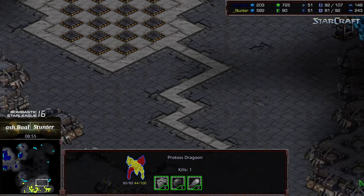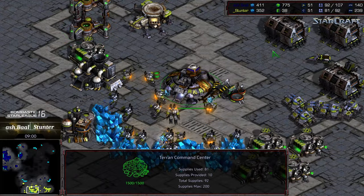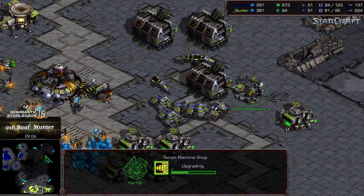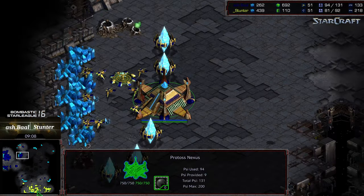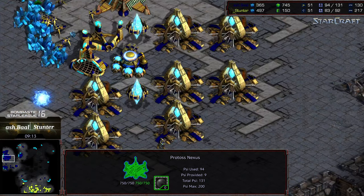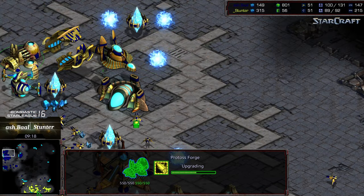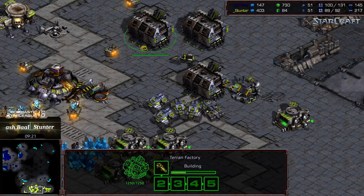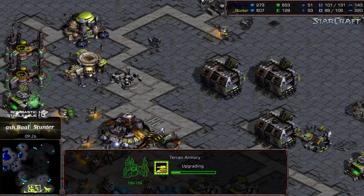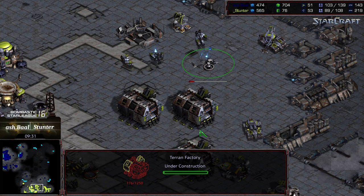Ashball has a dragoon in a forward slot but I was expecting him to be more aggressive with troop positioning to deal with potential vulture follow-ups. Vulture speed is just now being upgraded — this feels so late comparatively. A comsat is dropping down. It looks like Stunter is going to spot the arbiter tribunal, but yeah, this is a very late vulture speed upgrade and I don't know how much he'll accomplish with it. A control tower is dropping, so we might see a science vessel to deal with arbiters, or possibly a vulture drop.